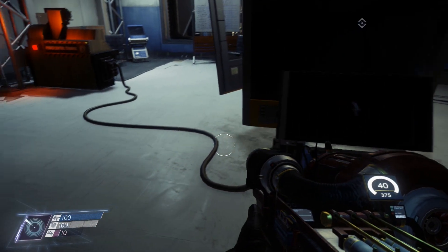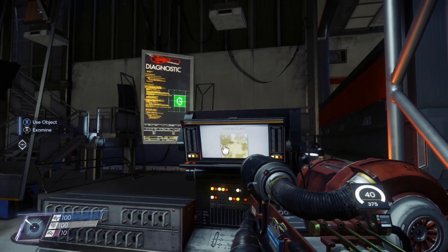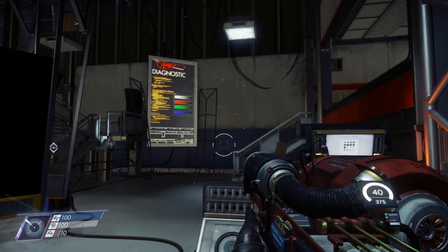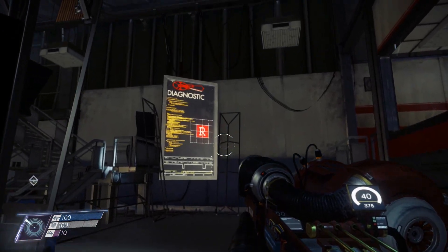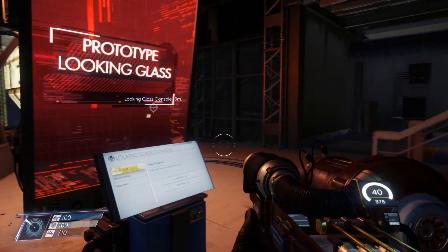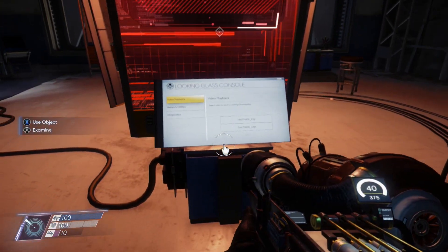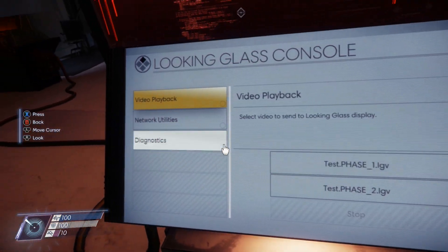We need to diagnose and repair the Looking Glass server connection. First things first, we need to power up this bad boy. Just follow this power cord over here to this workstation, interact with it, and turn the power on. Next we need to diagnose what exactly is the issue, so go ahead and interact with this workstation over here. We can see 'prototype Looking Glass connection loss'.